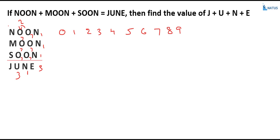Now let us take another value of n. Suppose n is equal to 2: 2 plus 2 plus 2 equals 6, so there is no carry over, and the unit digit must be 2. How many possibilities are there? Suppose o is equal to 4: 4 plus 4 plus 4 equals 12, so 2 is in the unit place and 1 is carry over.